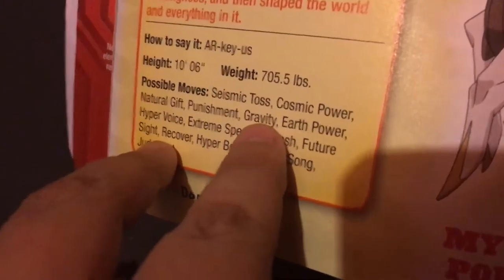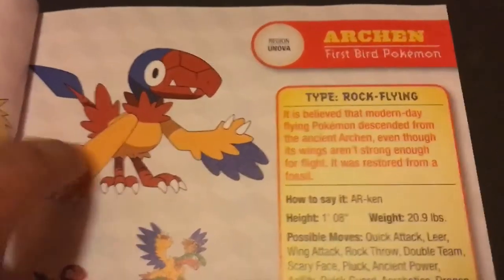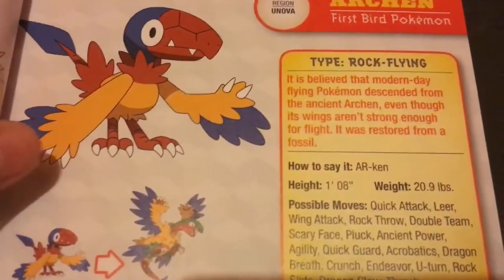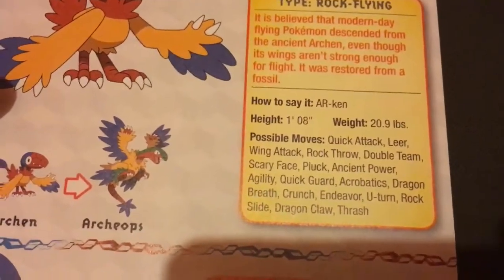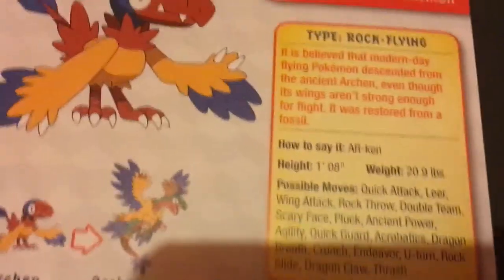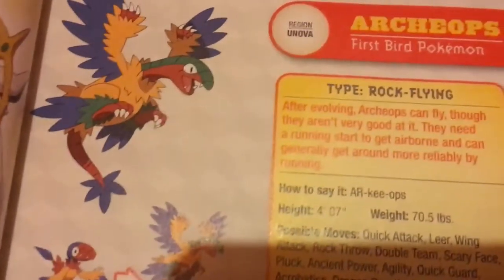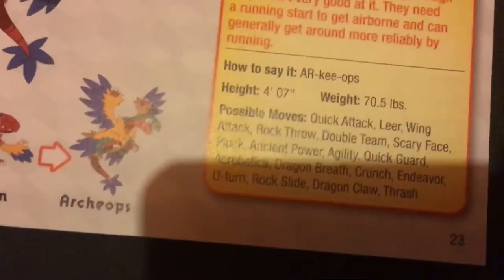This next one is Archeops — Rock/Flying type, also from a fossil. I actually like this one. It can learn a variety of moves including Dragon Claw, so it acts as a counter to Dragon types. Its evolved form basically learns the same moves though.